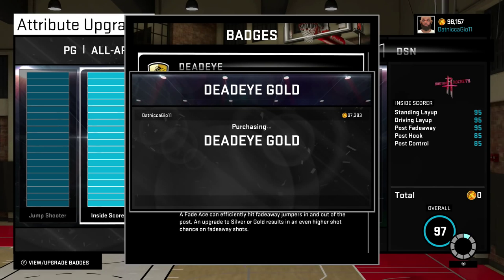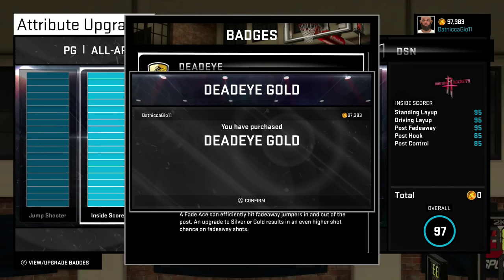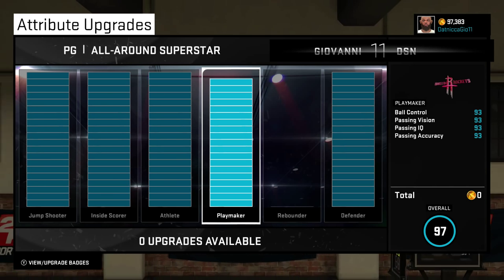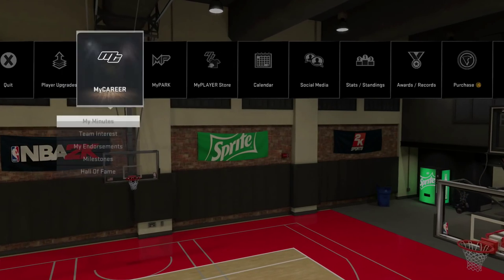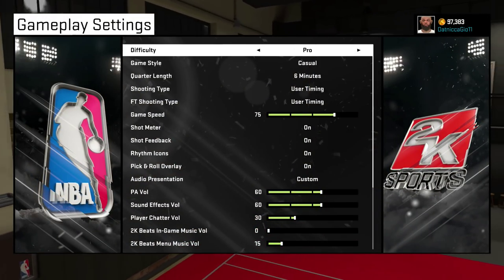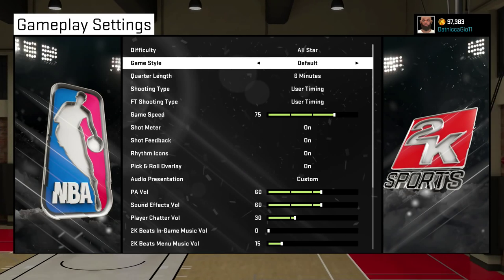As you can see, I'm upgrading Dead Eye right now. I want this to save, cause I think I lost a signature badge before by turning off the Xbox. As you can see right here, it's on rookie casual. I'm changing it — the game score was 75.